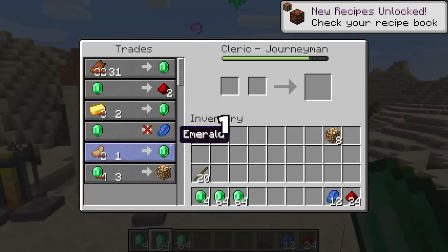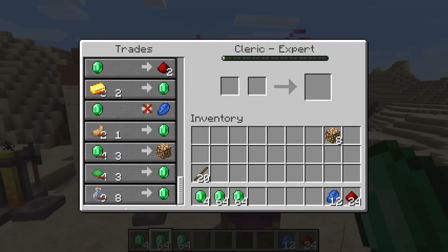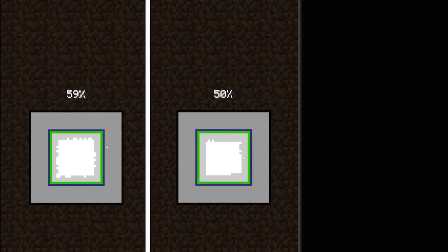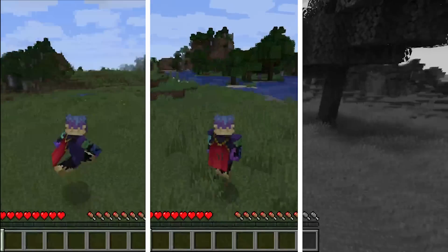To be more precise, every one in three clerics will not provide an enderpearl trade, but instead give the player a glass bottle. For resetting, this was not something many liked, as this meant that one in every three runs was fated to die before it even started.